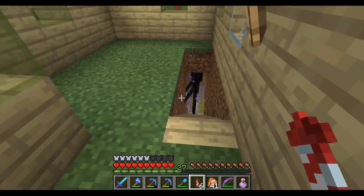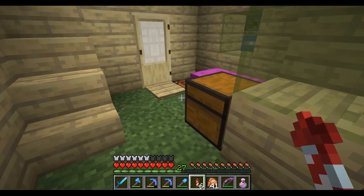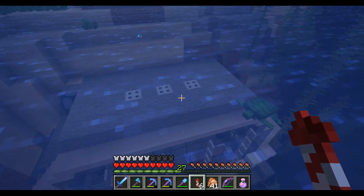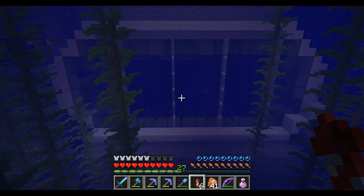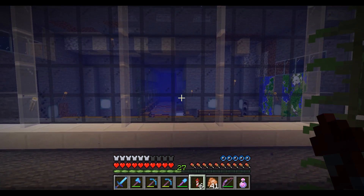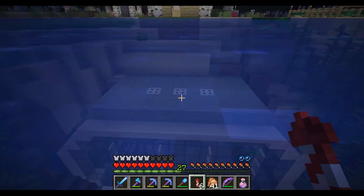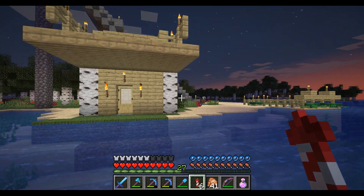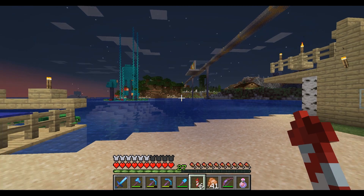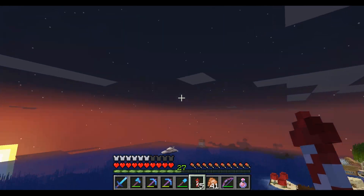Down here is the entrance to an underground base — sneak peek, you can see it, but we'll explore these in the underground bases episode. One thing I'll show you though is there's a cool window here into the ocean. If we come down here, we can kind of see the base in there. I'll check that out later on. And I think that pretty much wraps up the seaside village — let's just do one fly around and take a look one last time.